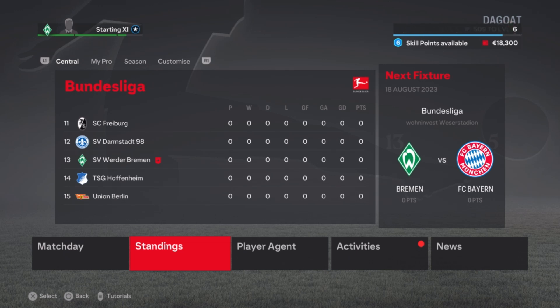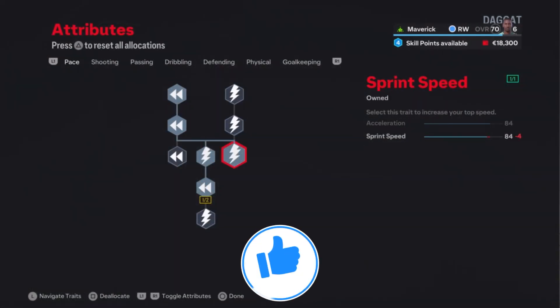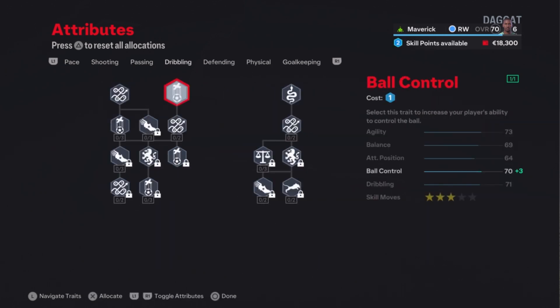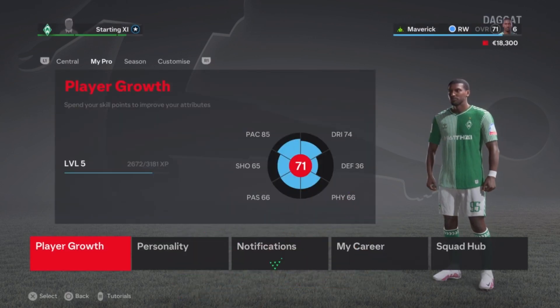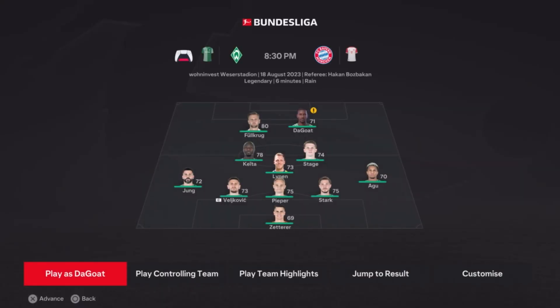After playing very well in the preseason we're finally playing our first league game, and not just any game — it's against the biggest club in Germany, FC Bayern München. But we got six skill points, so we're gonna add them first. We're going for some sprint speed, four points, and then use the rest on dribbling and ball control. We are at 71 overall.